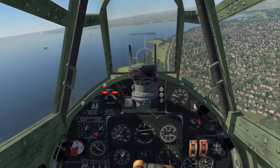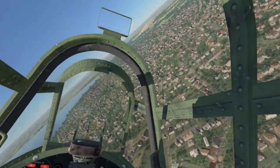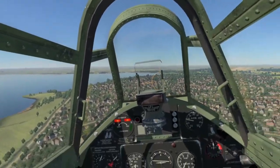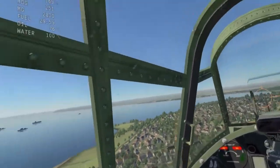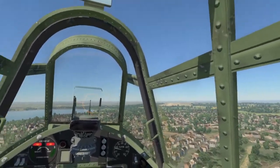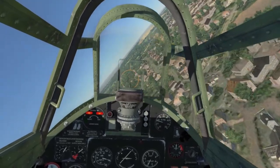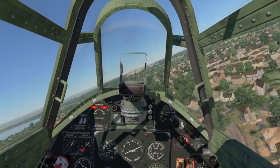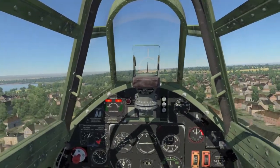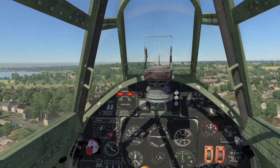To land the aircraft successfully you need to do two things: lose altitude and lose airspeed. We're going quite fast at the moment so I'm going to throttle all the way down to zero. We're going to line up with the runway, which obviously helps a lot. Try your best to get lined up with the runway a fair distance off from the airfield — having to make last-minute corrections is not ideal, though in certain combat situations if you're being tailed by an enemy you might need to take a slightly riskier approach.